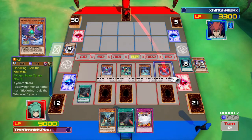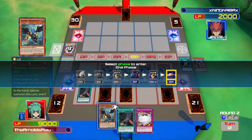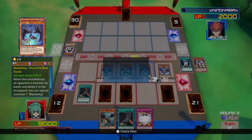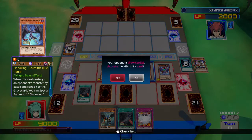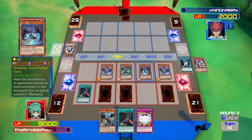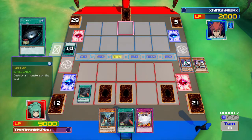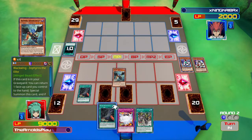Blackwings are really good — they've got a lot of good tools. They aren't as powerful as they once were because other decks got much more powerful, but they have a very clear goal in mind and work really well together. I think Crow was the best duelist out of the 5Ds storyline. Then — of course — Dark Hole. Of course it happened. I really should have XYZ summoned into Number 101: Silent Honor ARK, which would have protected my monsters, but I didn't do it.